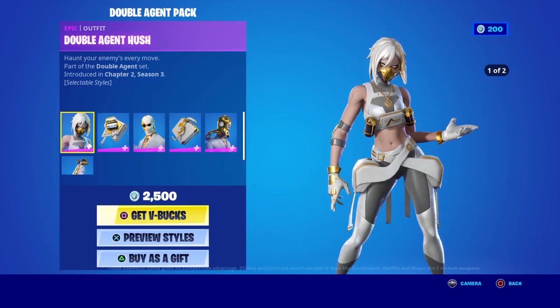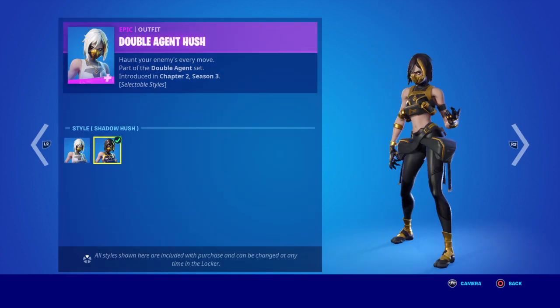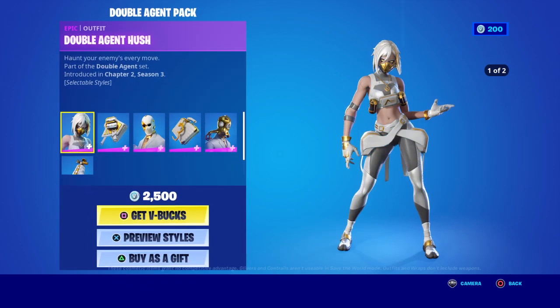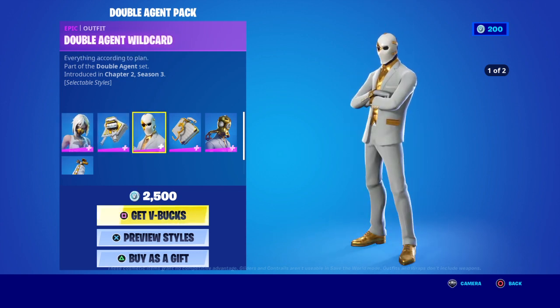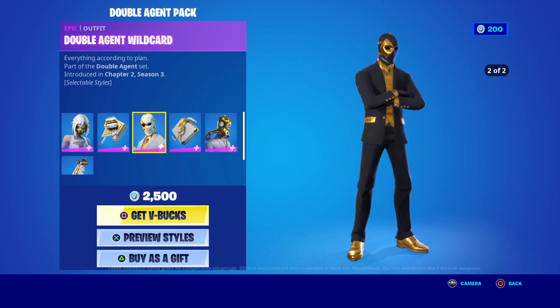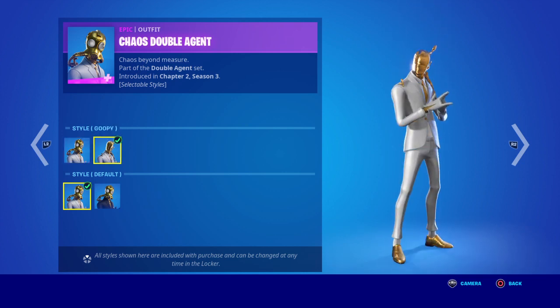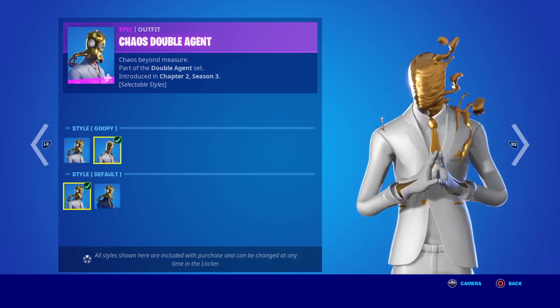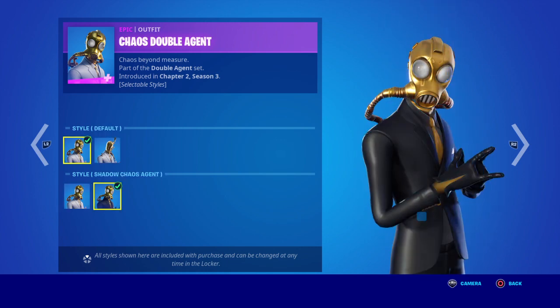Let's inspect the items — it's not too bad. There are previous styles: maybe the black and white one, the black and gold one. So that's Double Agent Hush, and this is Wild Card — black and gold. And you've got that one where it's dripping off him, and you've got the black version.